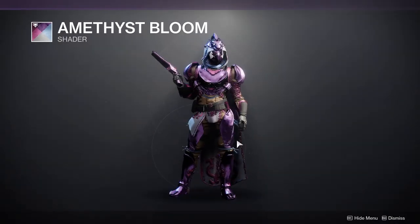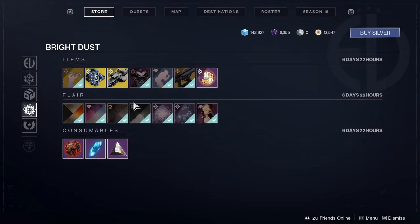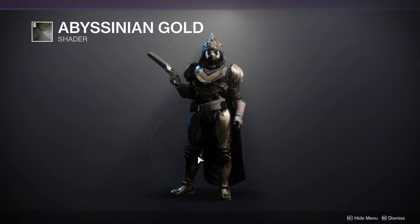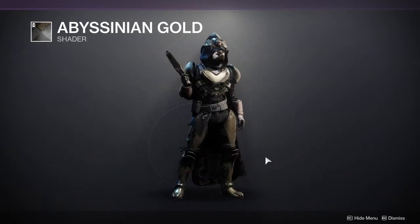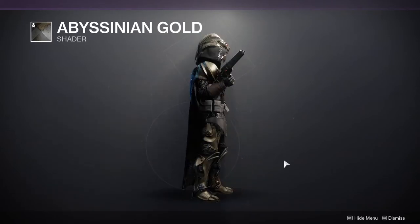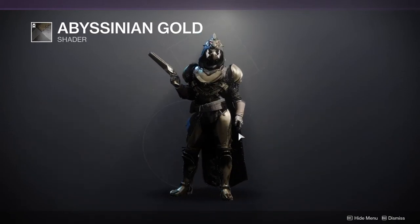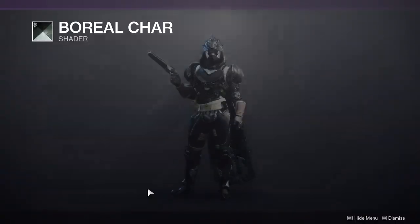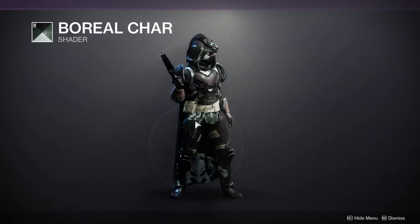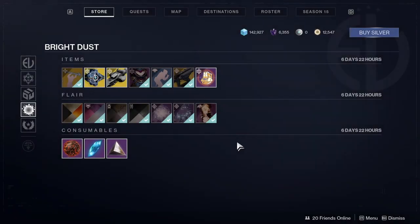Then Amethyst Bloom — I mean, it's up to you, I'm personally not liking it. Abyssinian Gold — I definitely suggest you scoop this up because it turns some armor just straight up black. So if you want to go for the black look, you definitely want to pick this one up — it is a really good shader. And then Boreal Char — I like this one because it has a really cool green and a really cool black as well. So if you're interested, I definitely suggest you scoop it up.